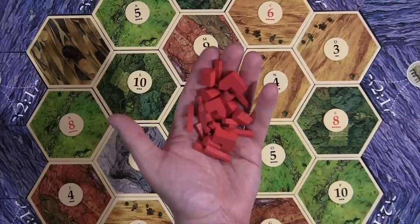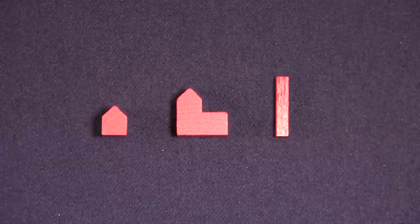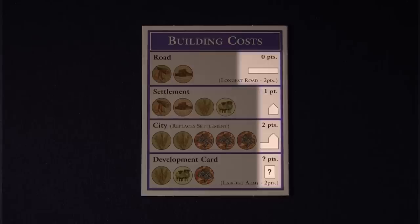At the start of every game, each player selects a color and receives all the components of that color to control. These components consist of settlements, cities, and roads. Each player will also receive a Building Costs card that describes the resource cost for building any of the aforementioned items as well as their victory point value. Think of this card as a restaurant menu that lists what you can buy with your money.